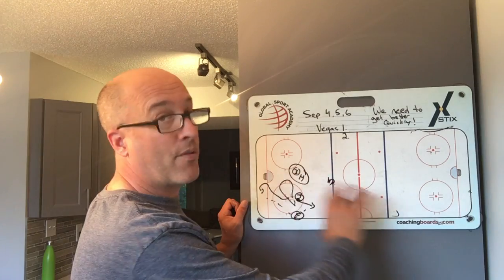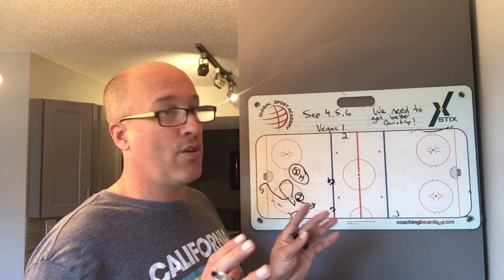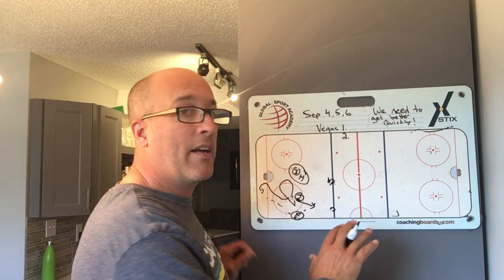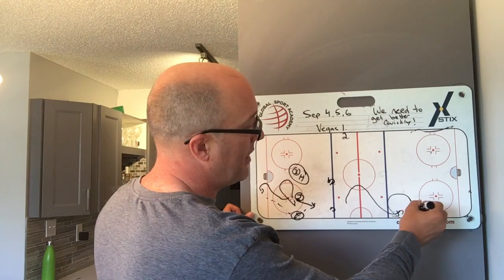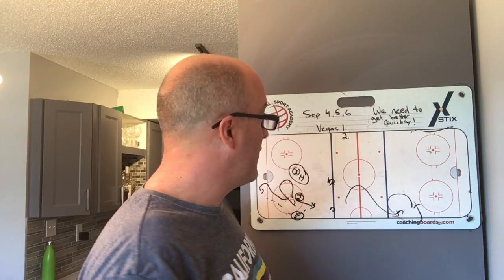They should not be getting through the neutral zone on us with one person leading the rush. It always takes two or three forwards to make sure my D get pushed back — in those scenarios I'm okay with it. But where there's one guy leading a rush, did we ever just back up and let him skate all that ice getting into our zone? No more. So that's Vegas 2.